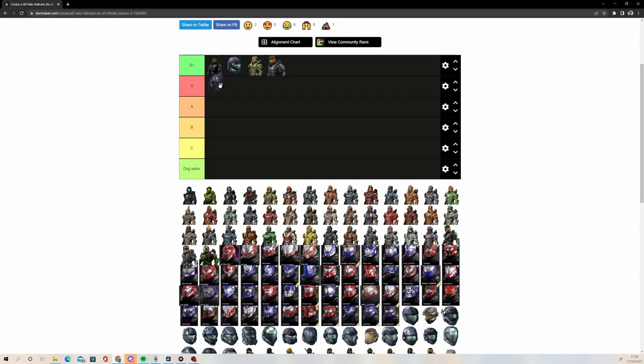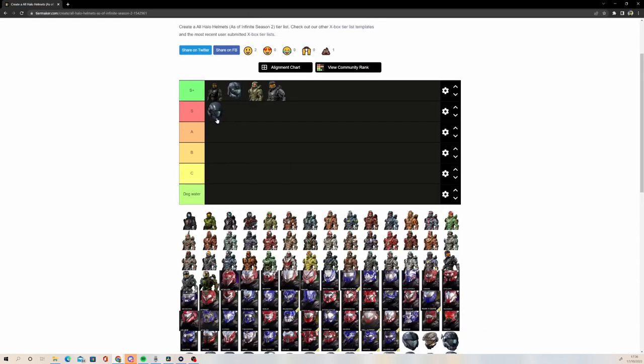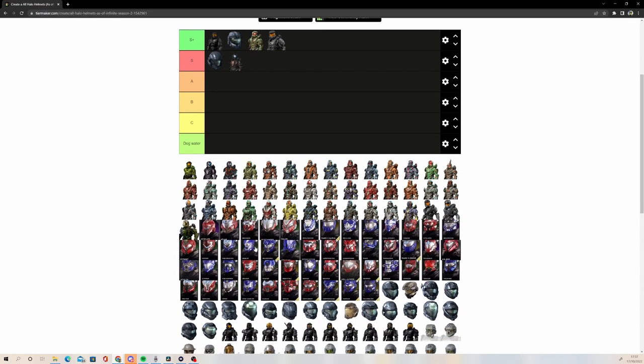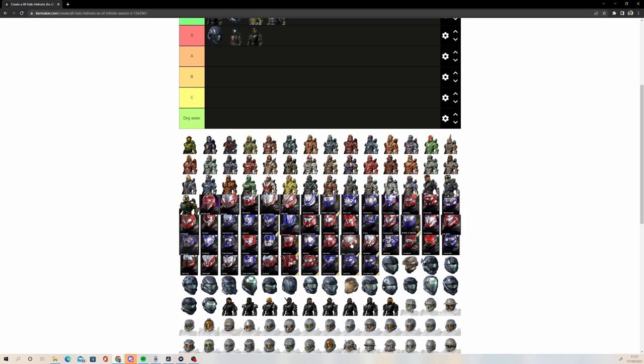I'm also going to put ODST — the Reach version — in S. Reach ODST is just kind of peak design. I also really like Halo 4's, which might be a bit of a controversial take. I just think it's cool. It's kind of like its own thing. I would like them to bring that version back at some point. And then we also have Halo 3 ODST, which is also S tier. ODST is a very good helmet. You can say it's a generic pick, but there's a reason it's so popular — it's actually a good helmet.